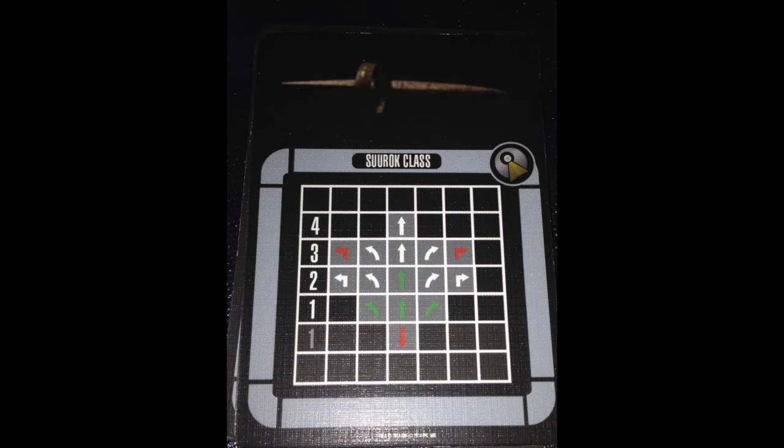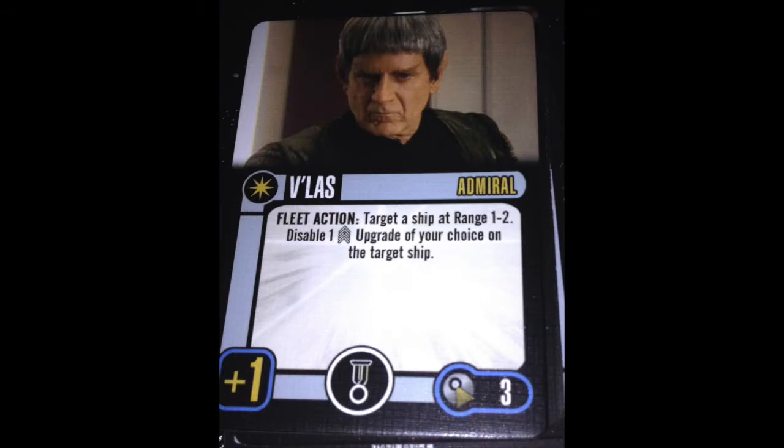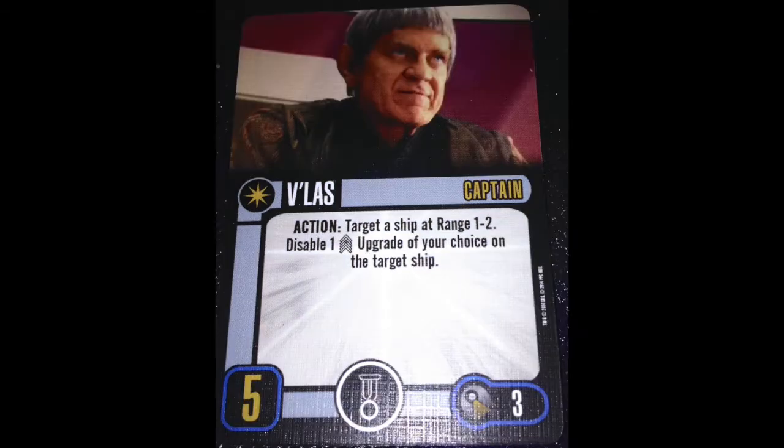Ultimately, this pack is going to come down to the cards. We get an Admiral: Vloss. He's skill 5, or plus 1 as an Admiral — three points, unique, and he gives you a talent slot. His action: target a ship at range 1-2 and disable one crew upgrade of your choice on the target ship. Works through shields, works through cloak, and it's repeatable. In today's environment with a bunch of Federation crew defense stacking, I can see this working really well to mitigate a lot of those bonuses. You're essentially trading action for action, but if they're spending their action to re-enable rather than take battle stations or target lock, that means they're not getting attack quality — which might be enough for you to survive. Vloss is somebody to at least consider, and I think he does his job pretty well.